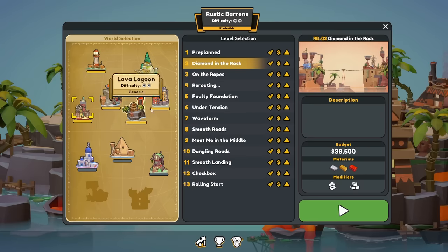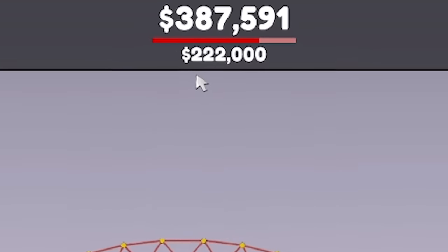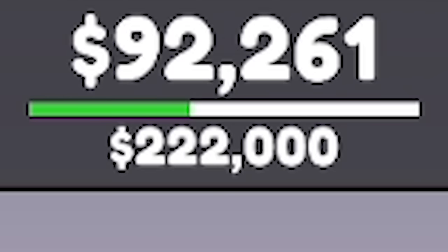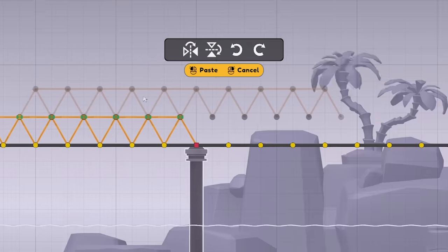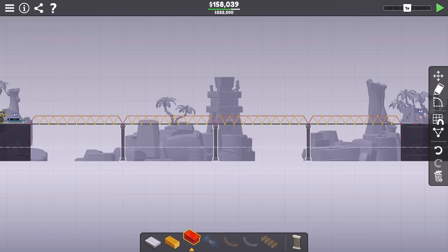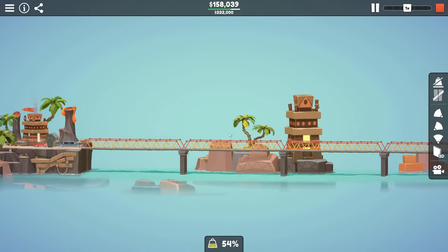Back to the campaign. Every single level is now done up to that point. I was slightly over budget when I built this bridge. Putting three foundations in only cost 92 grand, so I'm pretty sure I could make a bridge, possibly with the grid on, that would do this one for under budget. We've got a four-span truss bridge with steel around the outside because they are quite long spans.